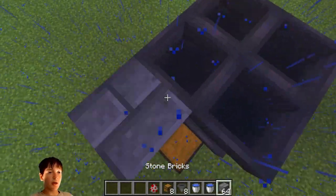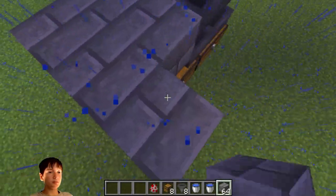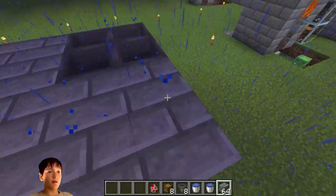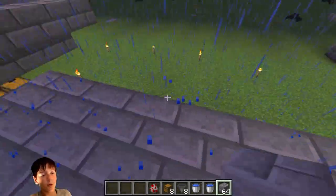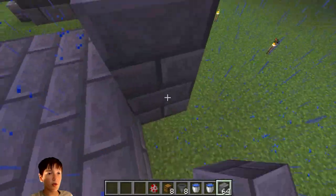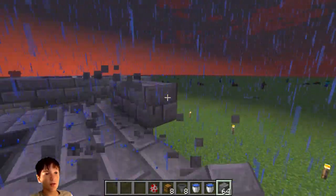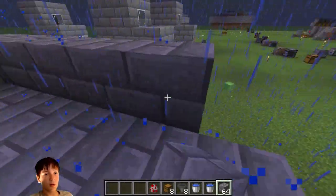You're then going to want to just build out 2 blocks on all sides like so, and just do this on every side. Now that you've finished building 2 blocks outside of the 4 hoppers in the middle, you're going to want to go out 1 and just fill in a little area so that the water you're going to be using does not escape. Like so.